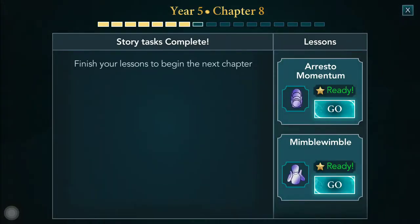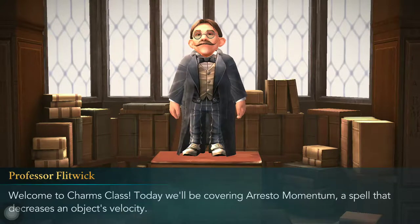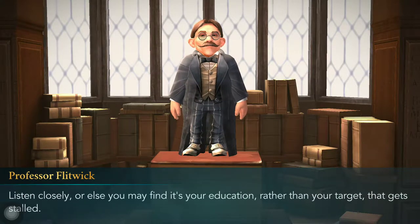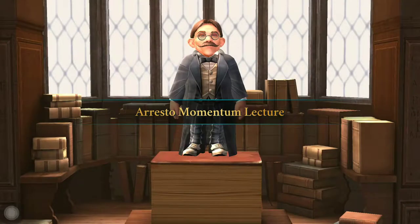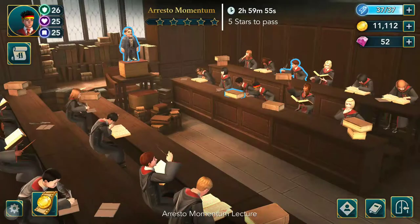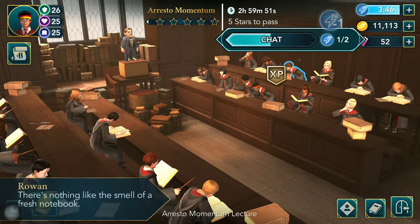Alright guys, so it's now time to learn Arrestor Momentum — that's what decreases an object's velocity. It's just a hard class, no problem. I already have 37 energy points, so we'll be finishing this up; more than half of it would be done soon enough, then we'll be going ahead.